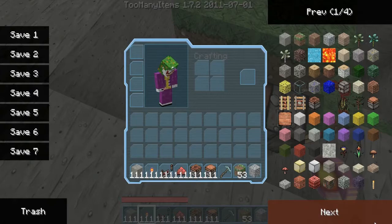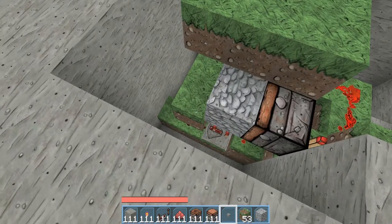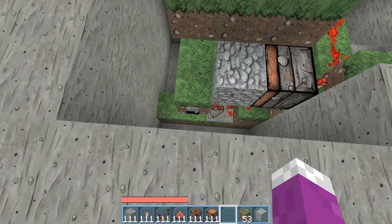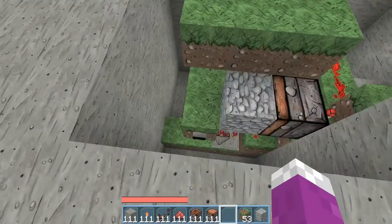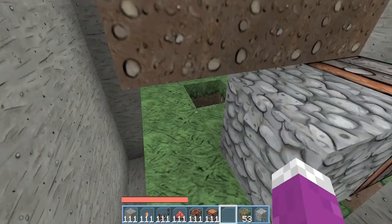If you want to try it out, get a button - I recommend putting this button on anyway because you need it to calibrate it later. As you can see, that's how it should look and that means the T flip-flop is working right. Turn it back to daytime - that's good, that's how you want it.